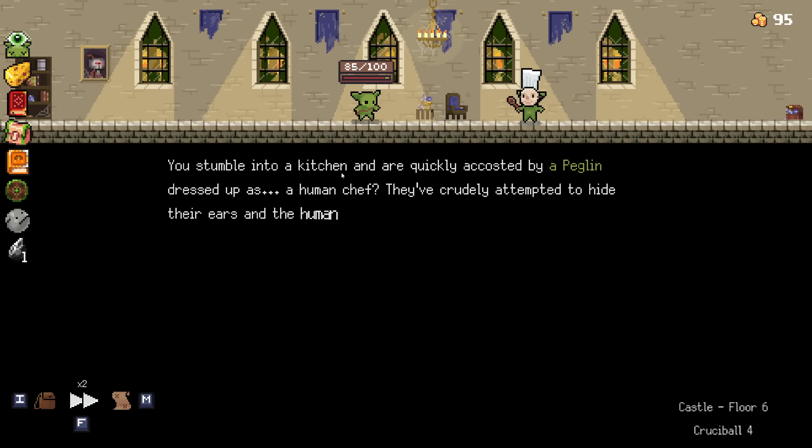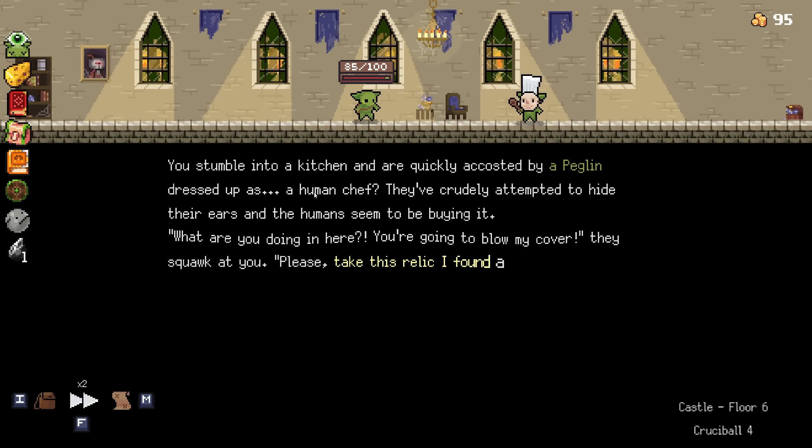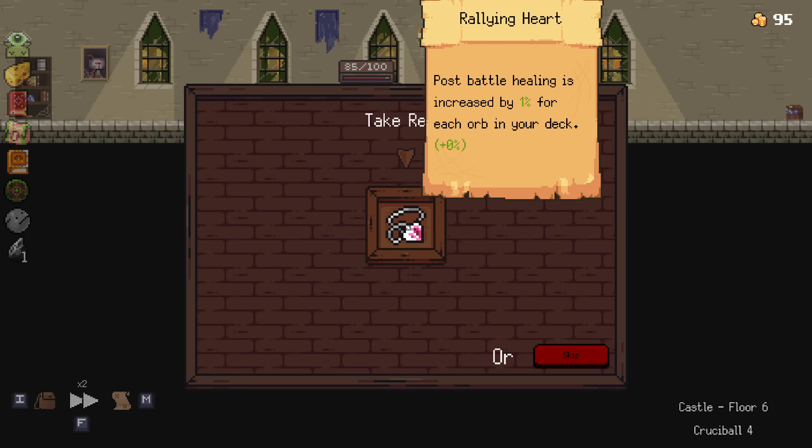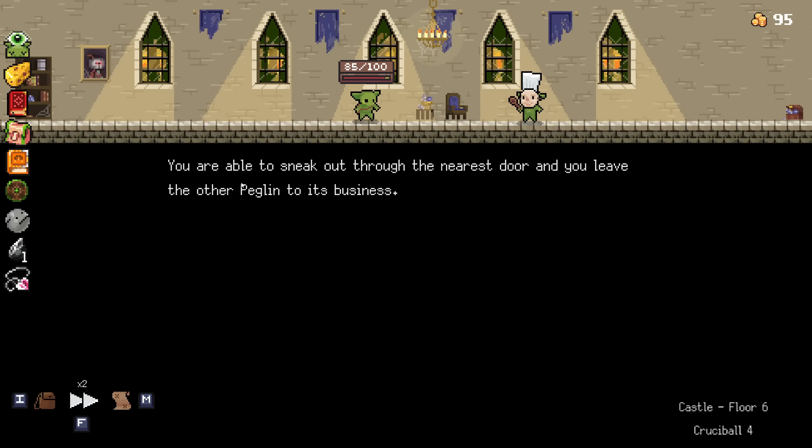You stumble into a kitchen and are quickly accosted by a peglin dressed up as a human chef. They crudely attempted to hide their ears. What are you doing in here? You're going to blow my cover. Can you please take this relic I found and get out of here? A relic is just one of these, right? Post-battle healing has increased 4% for each orb in your deck. Oh wow - it's perfect for my zero-orb deck. Thank you.